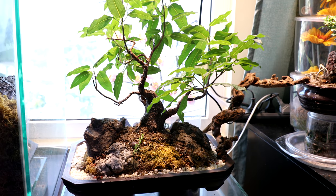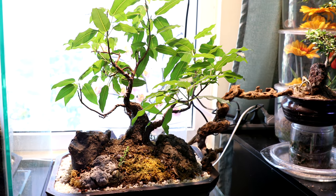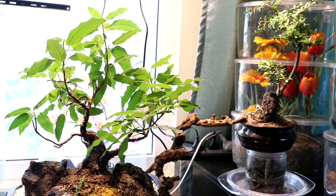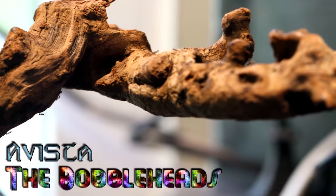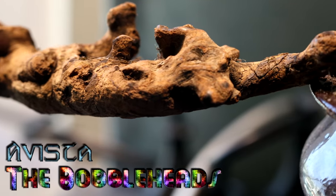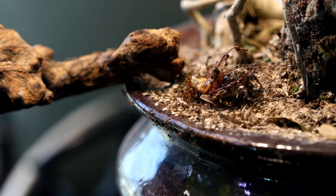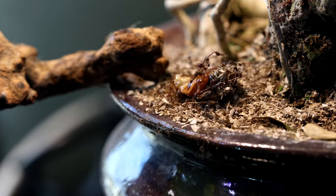Moving on to Ophista, our open concept ant kingdom home to our big-headed ants, the Bobbleheads. They are also doing amazing, perhaps twice the size since we last saw them. They eat lots and are still seen farming mealy bugs for their honeydew. They will be needing another island expansion very soon.